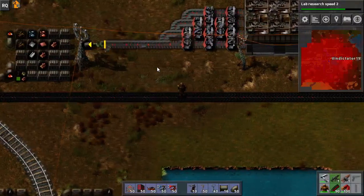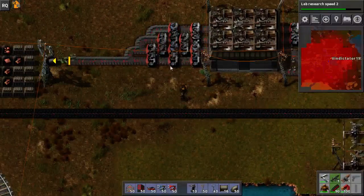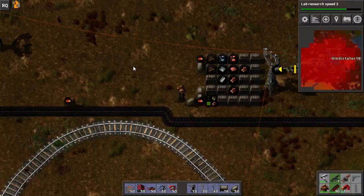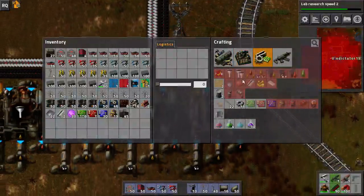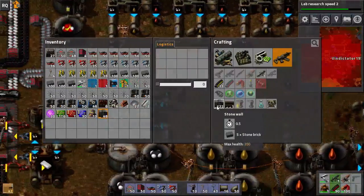That's plugging along doing its job. Honestly I could snip a lot of this off. All right, lots more stone bricks for stone walls — 160-odd walls will do me nicely.